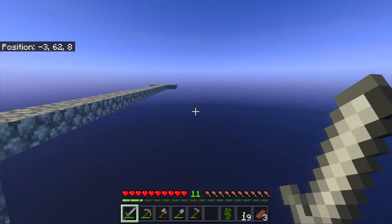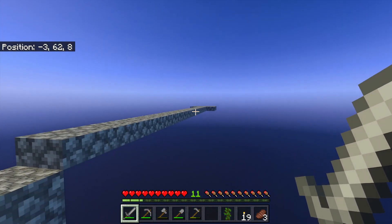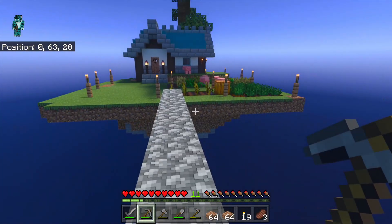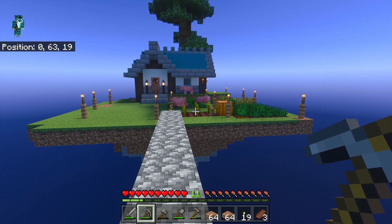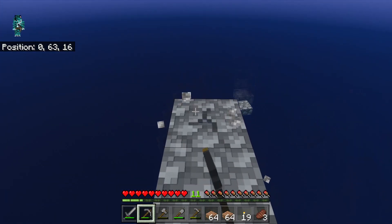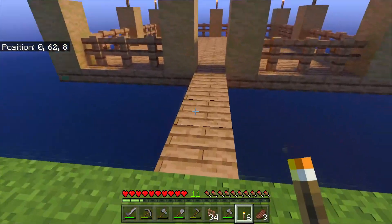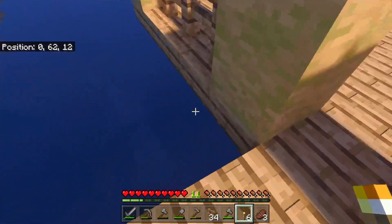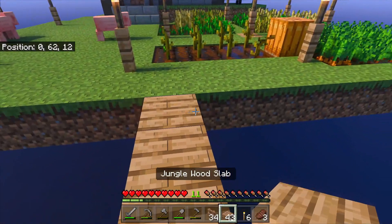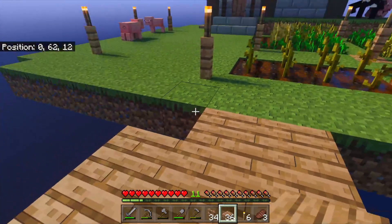I'm going to demolish this, make a nicer bridge, set up an area, then rebuild the top with you guys. I've literally dug out a little three-by-three platform and we got piggies - pink little oinkers! I'll carry on. So here's our little starting pen. I haven't gone too far out because I didn't need to, but I probably want to widen this a little bit.